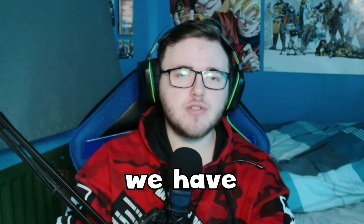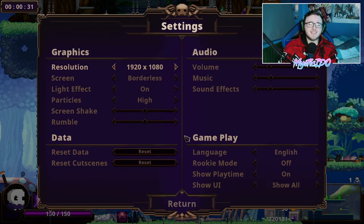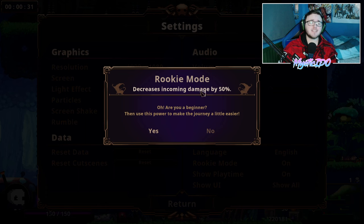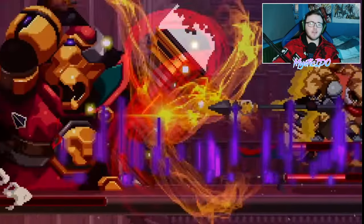For tip number three, learn the attack patterns of the enemies. Each act has different enemies with different attacks, which can be really frustrating for new players. In the settings there is a rookie mode option — when activated you take 50% less damage, and this does not affect the enemies in any way. With rookie mode on, you can live longer, watch how enemies move, and see how they prepare to attack. Some enemies actually get a yellow glow or outline around them, which signals they are about to attack.